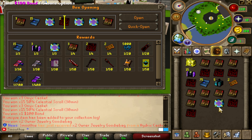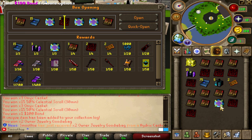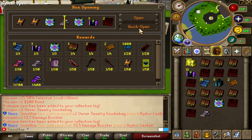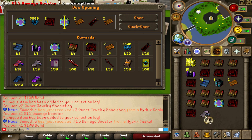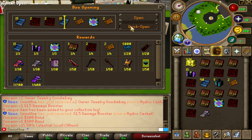I got a 100 bond, that's around 50 mil I believe, plus a lot of goodie bags. Oh look at that — one out of 30, I got the x1.5 damage booster! Nice, nice, nice.